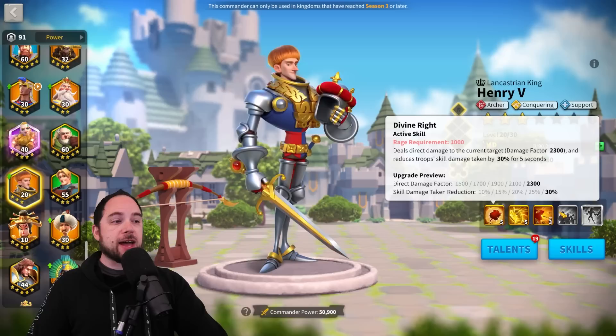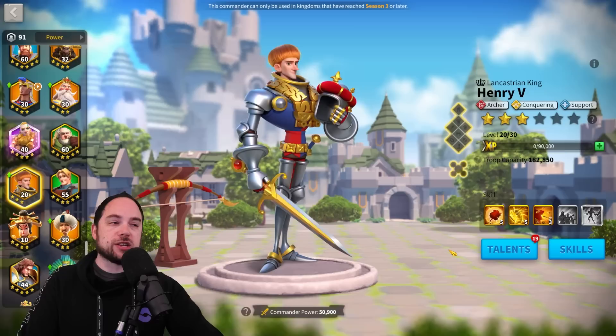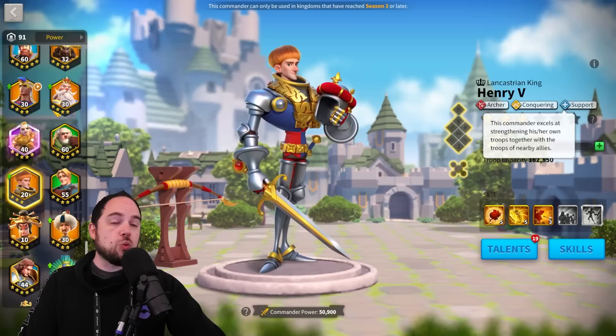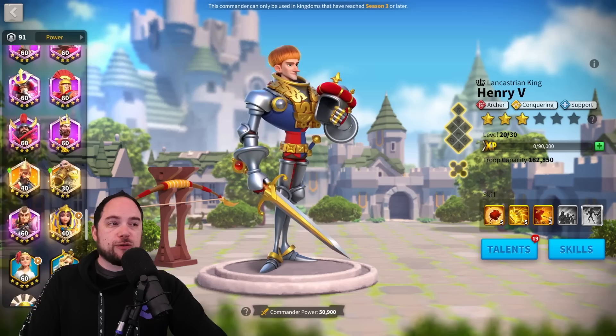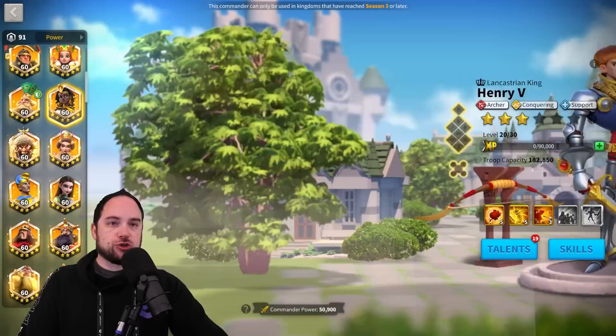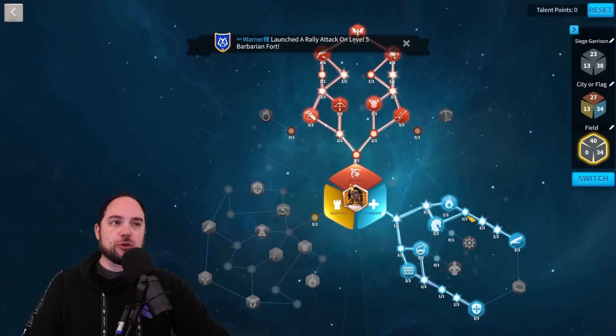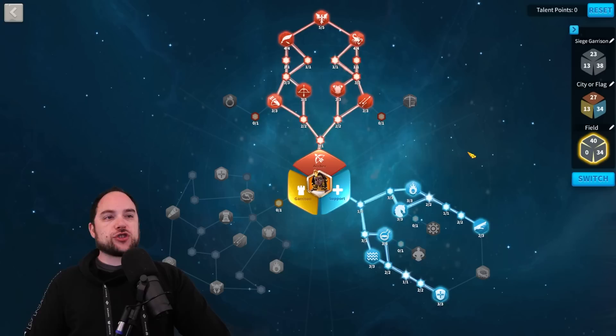The thing that wrecks Henry when you rally is getting swarmed, so let's look at the talents to see if there's something we can do to mitigate that. He does have archer, conquering, and support trees. I'm going to give you one talent build that covers both rallying and open field — it includes the full archer tree and a blend of support. I don't have Henry to level 60 yet, but I have another commander at level 60 with the same talent trees: that is Amanitore. Even though Henry has the conquering tree, I don't think it's correct to put points there.